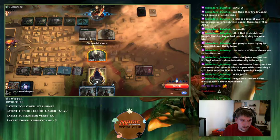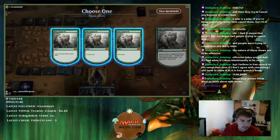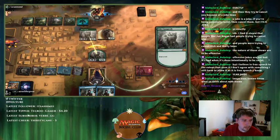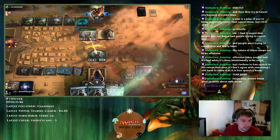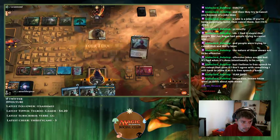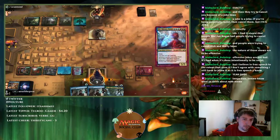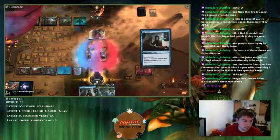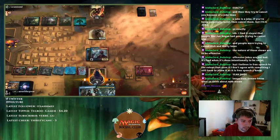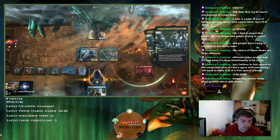I'm tempted to draw anyway with Gargaroth — I have nine cards. Uro was a good draw. They're dead unless they have a removal spell for this. GG.